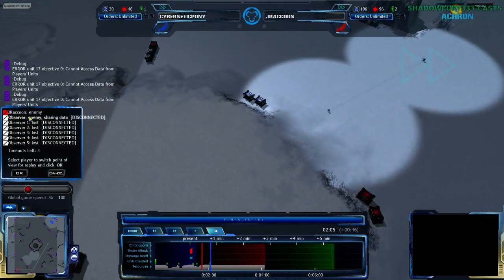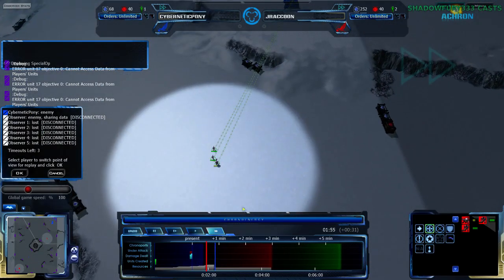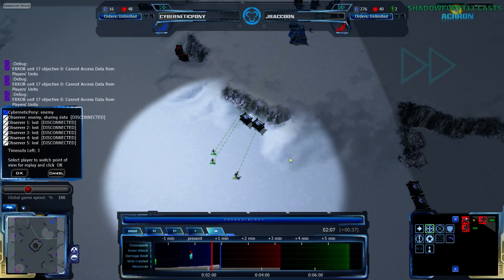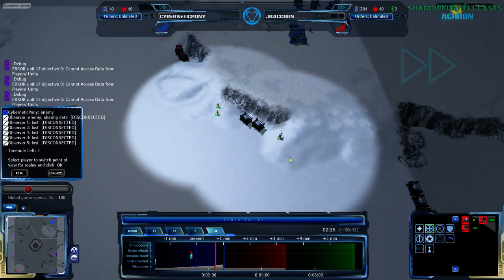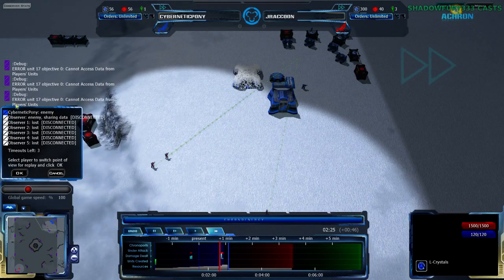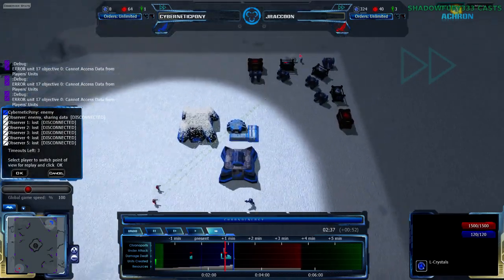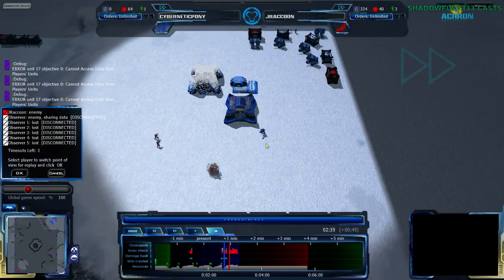Cybernetic Pony going for a bit of a scout. J-Raccoon, on the other hand, has also gone for a scout — a bit more committed, with all three of his units, not just the first two. Both players are going to be able to get through to scout. J-Raccoon will be able to deal a bit of damage, though I don't think he's going to commit to this — there's really no reason at this stage. Cybernetic Pony has gone for heavy economy.